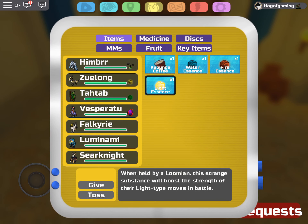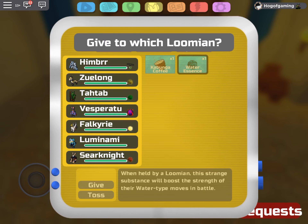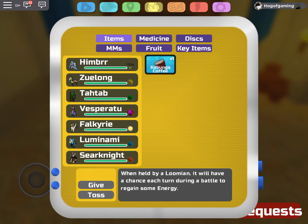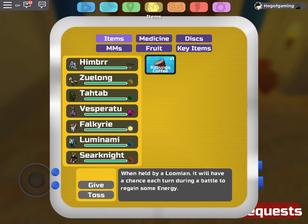So if you're trying to make a team with starters, this is probably the best setup to have. You can of course change it up — instead of Vesperatu with the Drain Orb you could always give it a dark-type essence, and Himber could also have an ice essence. I just wanted to switch it up a little to have some extra strategies going.